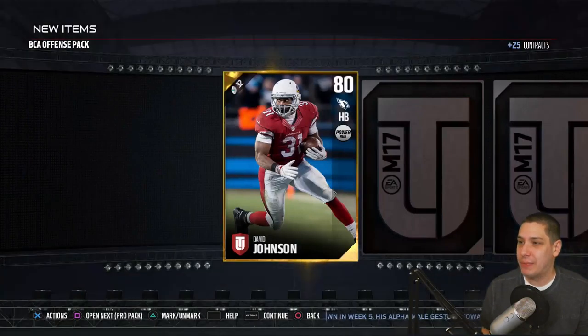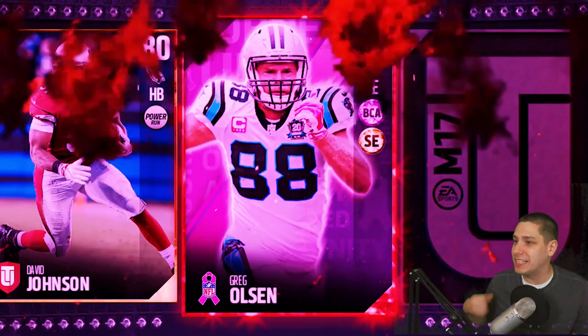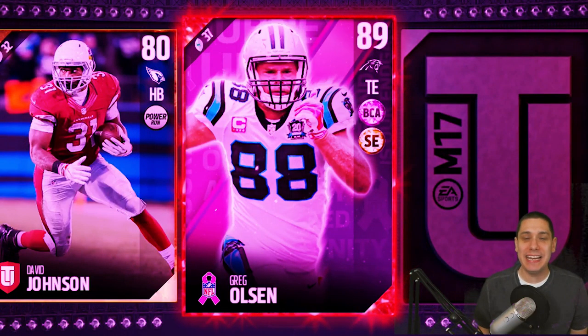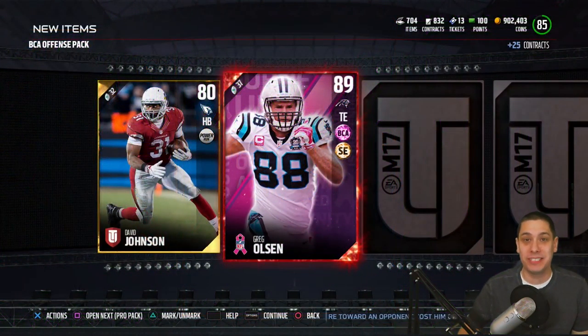The first pack is a BCA offensive pack. We get a David Johnson to start it off at 80 overall, and we get an elite — it is Greg Olsen, 89 overall. Very nice pull to start off the video. Definitely love getting those elites out of the free packs.